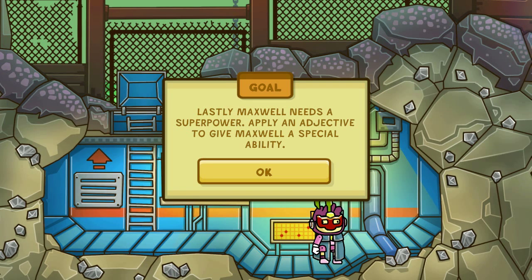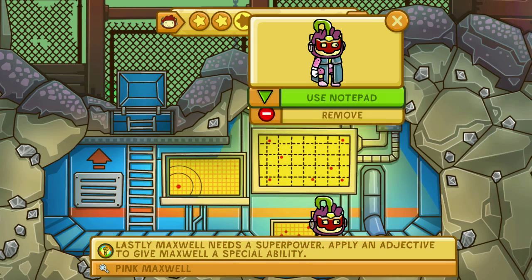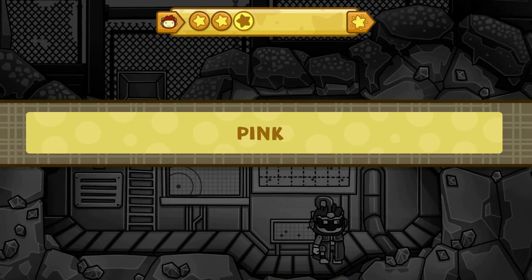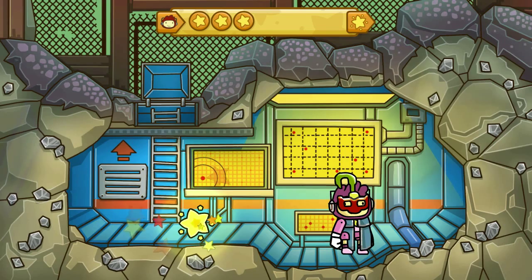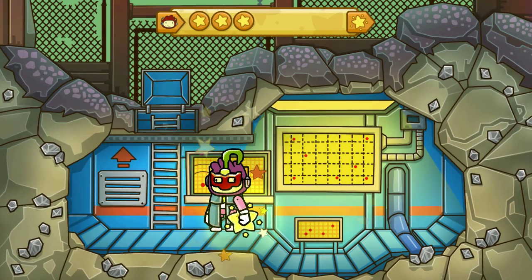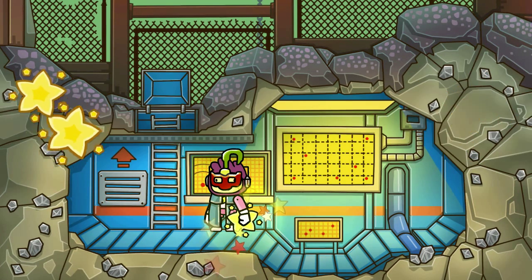Lastly, Maxwell needs a superpower. Apply an adjective to give Maxwell a special ability. Pink... How about strong? Okay. Sure. That works. That was actually really easy. Worst superhero ever. I have to say. Worst superhero in the history of superheroes.